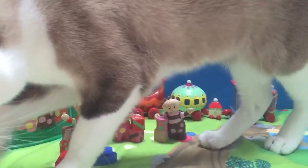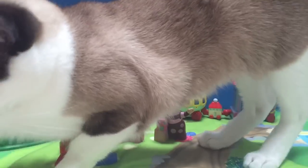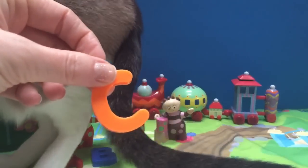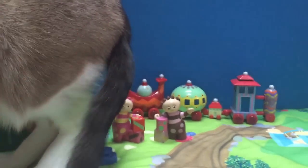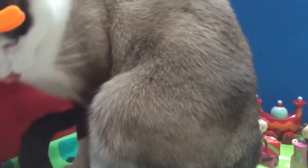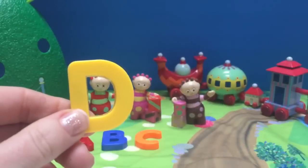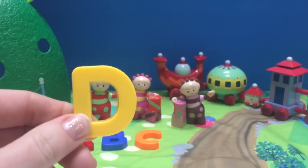Oh, Kitty likes the letters. Let's look at the next letter. C is for cat and we have a cat right here. And our cat is sitting on the letters. D.